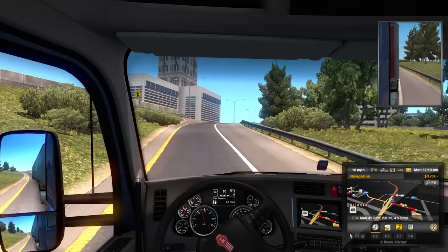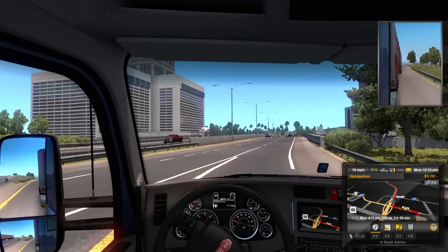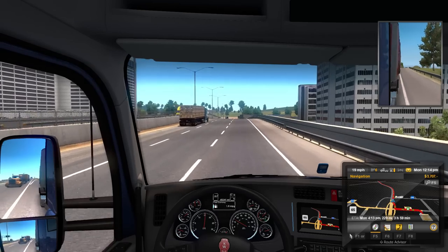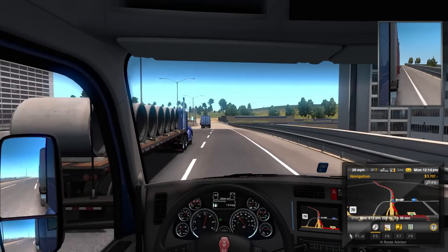It is kind of weird, because in the 18 speed with a lighter weight trailer I'm used to double shifting a lot. In the 10 speed you don't want to do that — most of the time you do not want to be double shifting, because if you double shift the 10 speed it's just going to bog out on you, especially if you're going uphill.